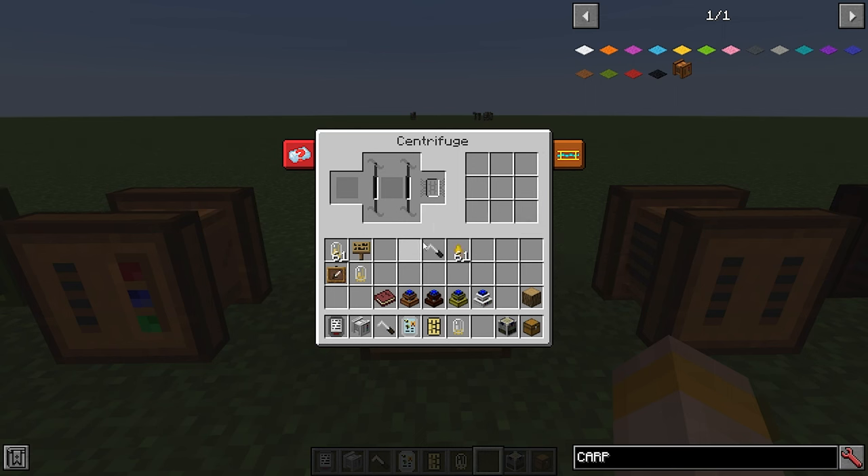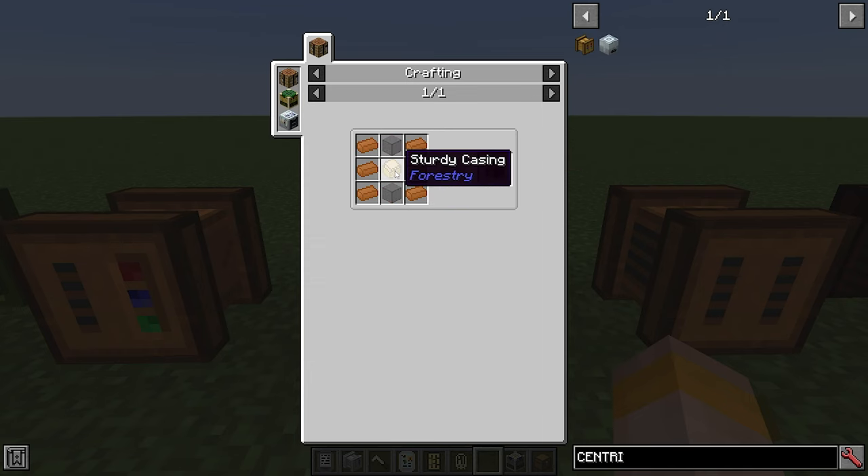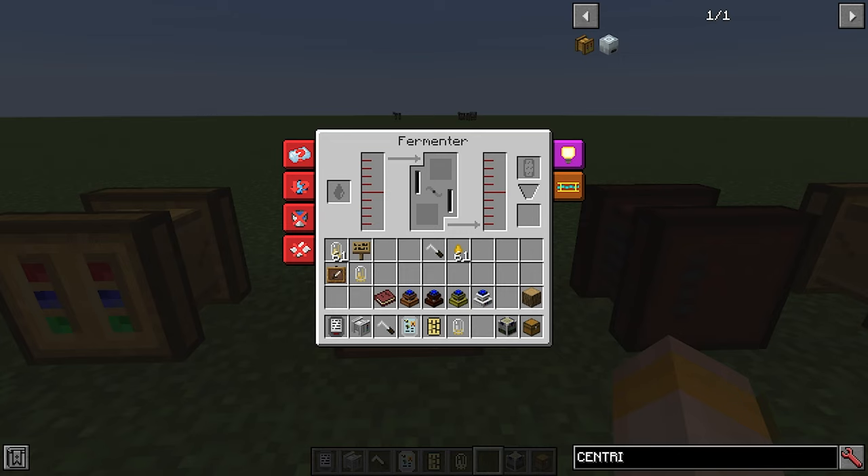Next up we have the centrifuge. This is how you extract your combs to get actual bee produce — for example, honey drops. It is made with six copper ingots, two pieces of glass and a sturdy casing. Then we have the fermenter.